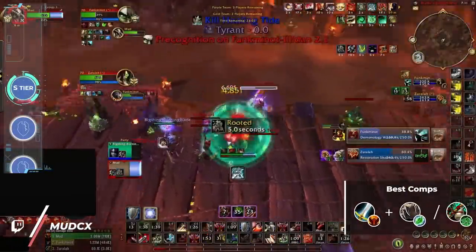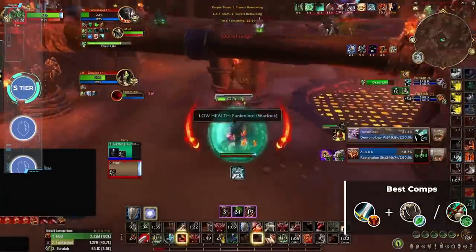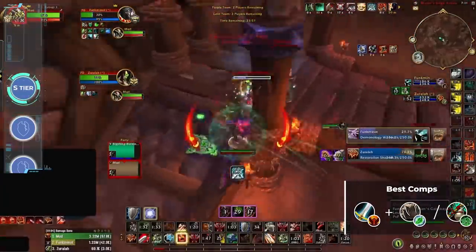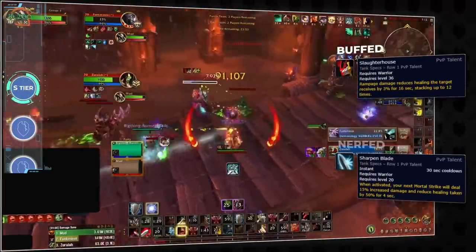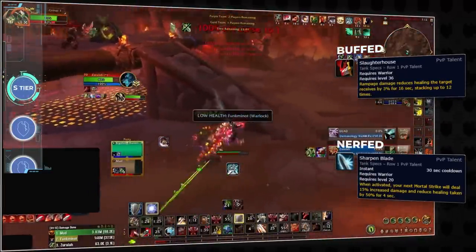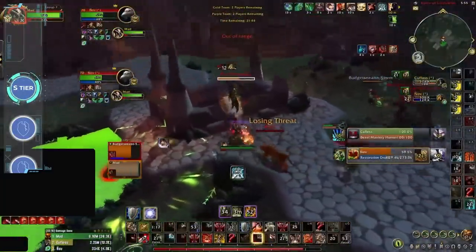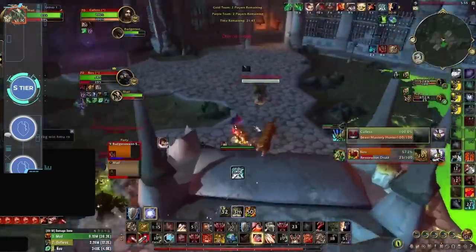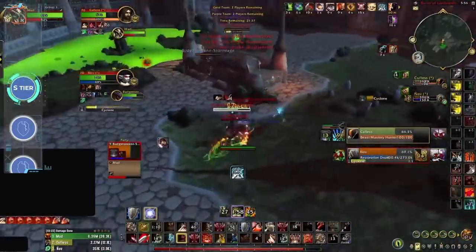Rounding out the melee side of the S tier, we have Fury Warrior. While they might not be as dominant as Sub Rogue or Survival Hunter, warriors are still a solid option in the 2v2 meta. With a slight buff to Slaughterhouse and a nerf to Sharpened Blade in 10.1, Fury might be on track to outpace Arms as the premier warrior spec in arena. Even though warrior might be at a strict disadvantage against hunters and rogues, the class is still propped up by its consistent damage output and powerful healing reduction effects, which add to the looming pressure of dampening.